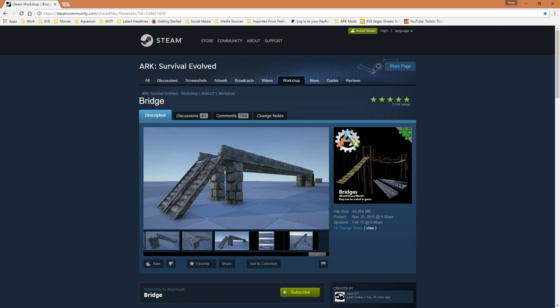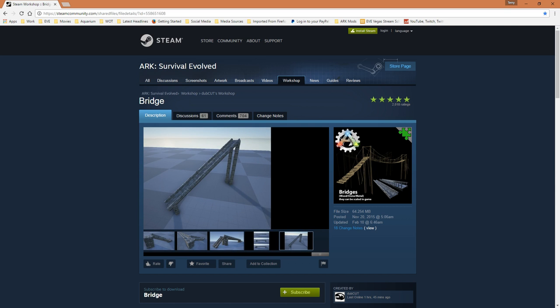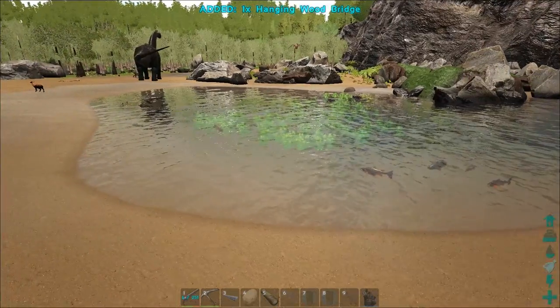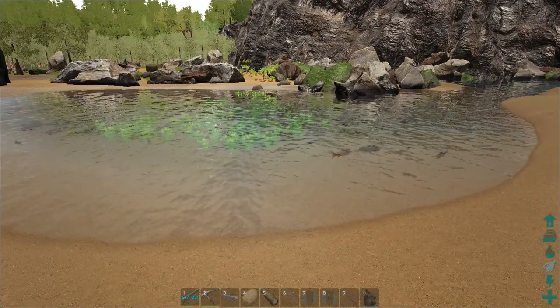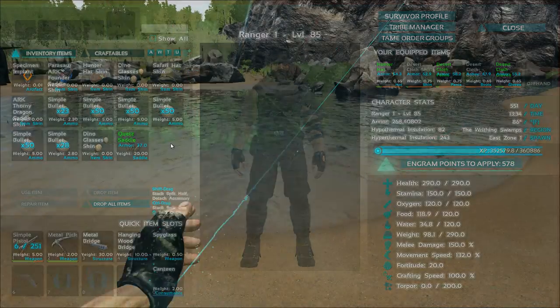It consists of several types of bridges, ready to drop into place and adjust to your specific needs. Let's take a few minutes and I'll give you a quick overview of how this mod works and what the finished product can look like. To start off, I'm going to grab one of the more interesting types of bridges available — the standard hanging wooden bridge.